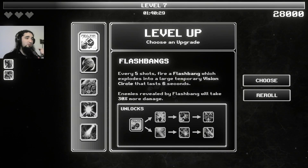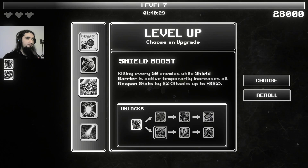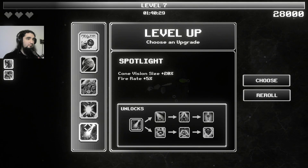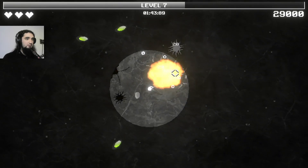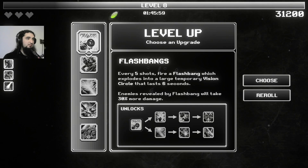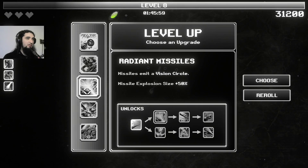Every five shots fire a flashbang which explodes into a large temporary vision circle that lasts six seconds — enemies revealed by flashbang take 30% more damage. Every five kills, fire a plasma charge on your next shot dealing 15 damage every second to nearby enemies, revealing the light. Killing every 50 enemies while shield barrage is active temporarily increases all weapon stats by 5%. Give me a little fire rate at least. Flashbangs — and more missiles, let's go with more missiles.